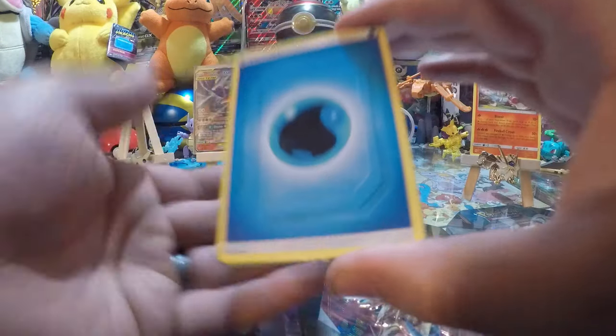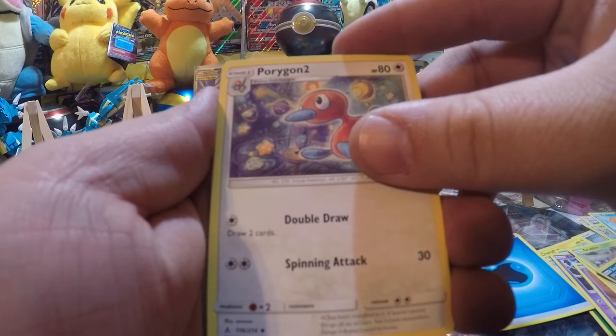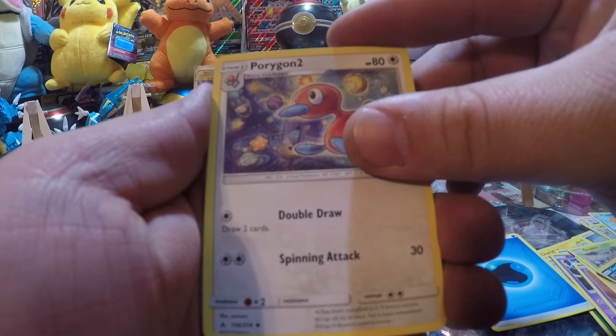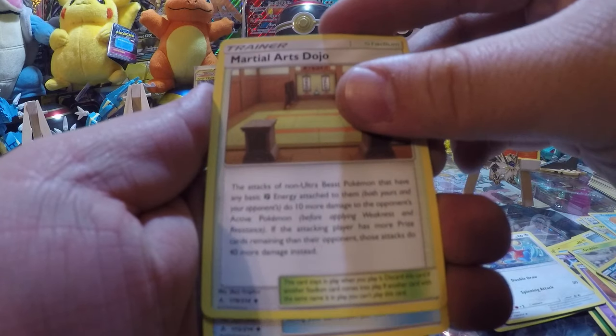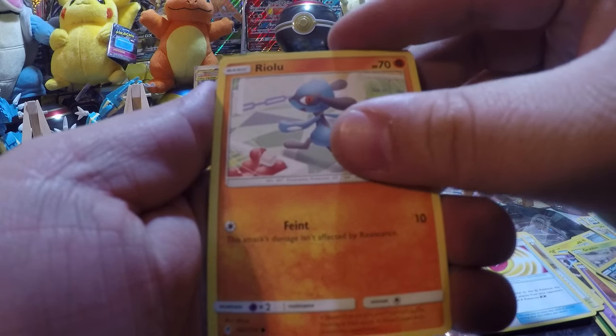So stay tuned for the next video to see what they pull. Psychic Energy, Laeron, Glyssor, Triple Acceleration Energy, Gastly, Tobeki, Pikachu, Murkrow, Rhyhorn, Litten, Reverse, and Dugtrio.